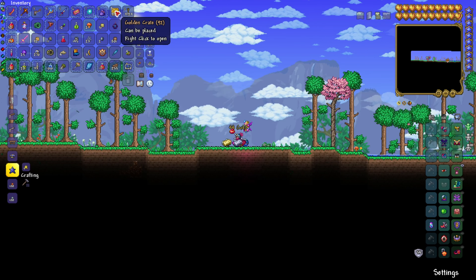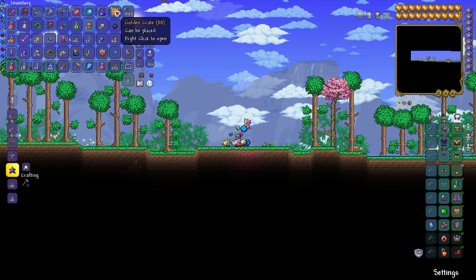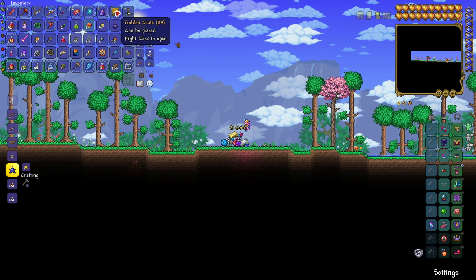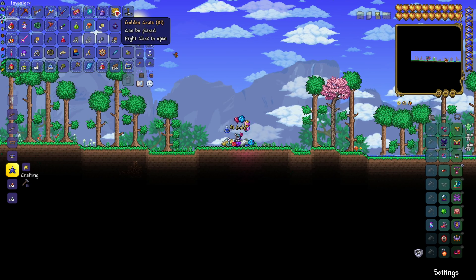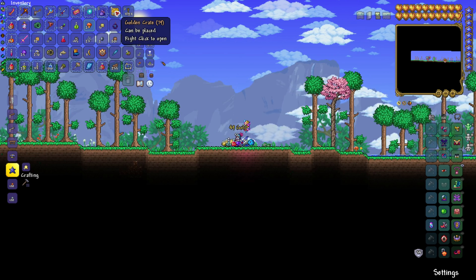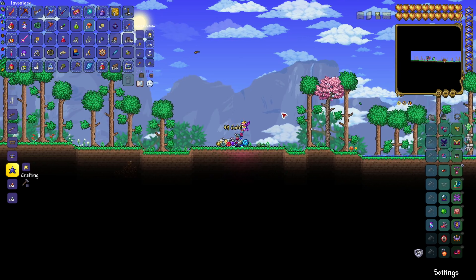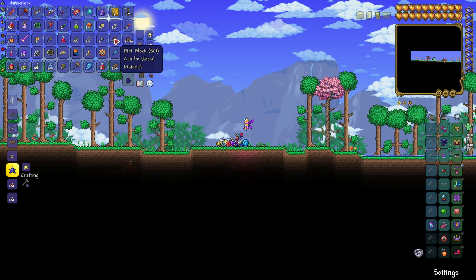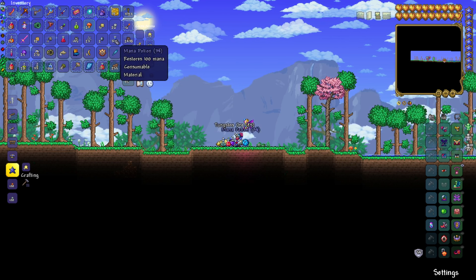In this footage I am using end game gear. I brought my golden crates from a different world just to show you that golden crates do drop the item. But in general, you are looking to get the enchanted sword when you're just starting the game — probably before fighting the Eye of Cthulhu, for example.